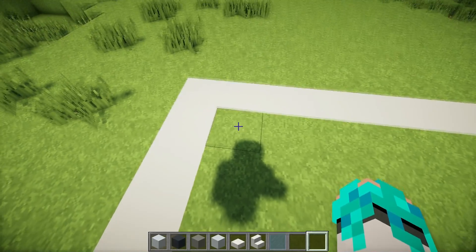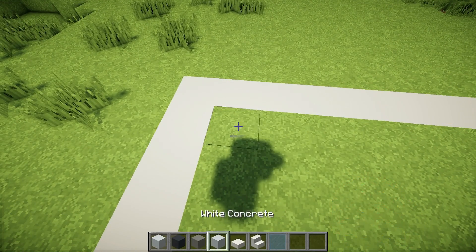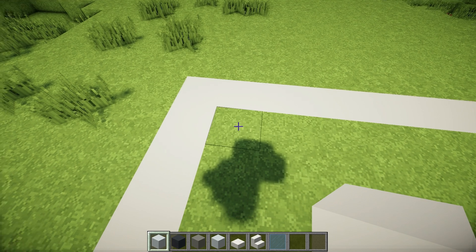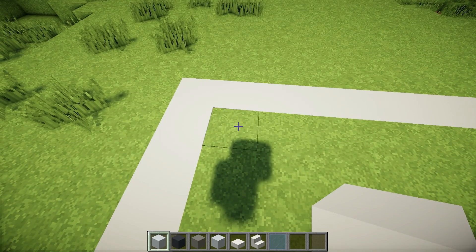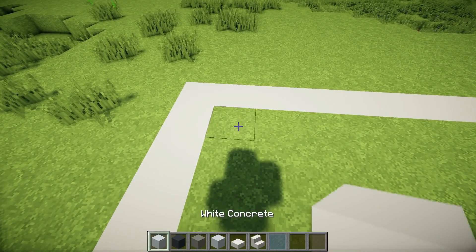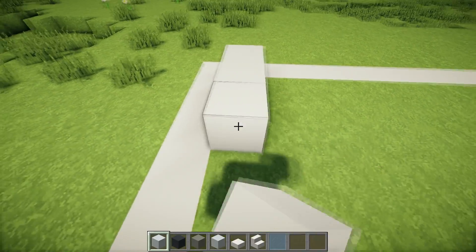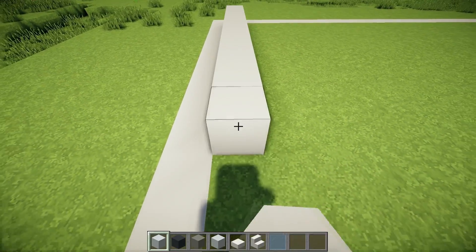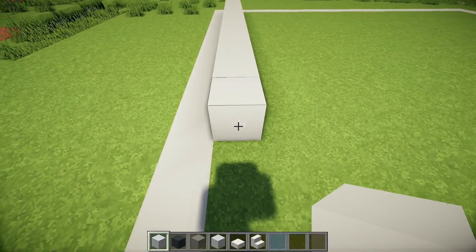This grass block is the very top left of our plot and what we are going to do is to create a 15 blocks long and 12 blocks high white concrete wall. So let's start placing white concrete towards the front of the house, 15 blocks: 1, 2, 3, 4, 5, 6, 7, 8, 9, 10, 11, 12, 13, 14, 15.